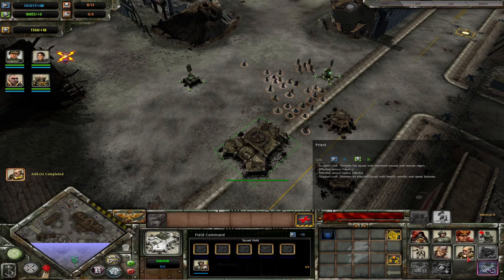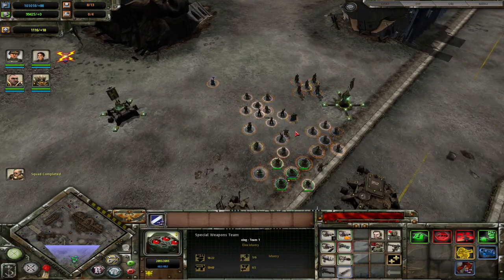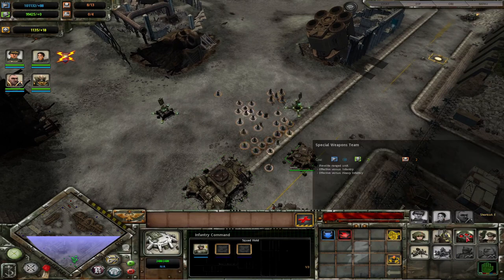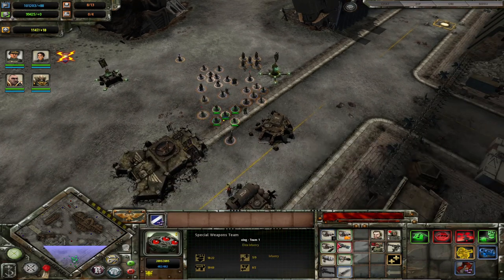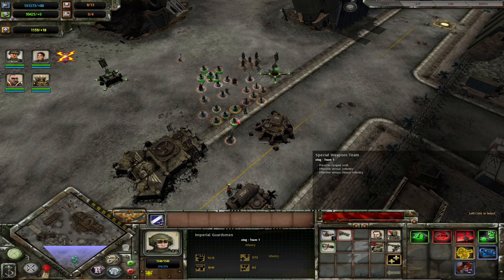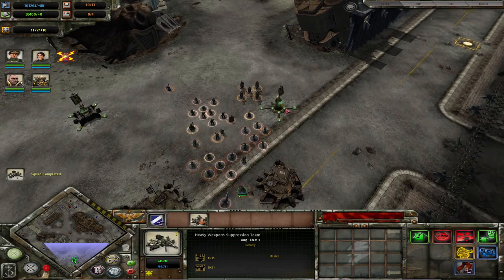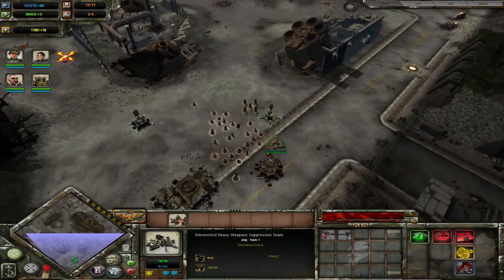Priests are your melee buff characters. You want to attach them to melee units such as Commissar Cadets, or if you know your ranged units are going to be engaged in melee and need strong support. Special weapon teams are your Tier 1 versatile unit — they have a lot of different weapons for many different use cases, as well as an anti-tank support option. The heavy weapon suppression team entrenches and shoots at enemies in a large radius around it and can also get special weapons.